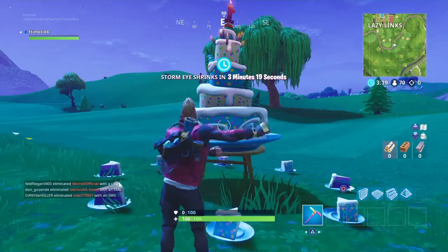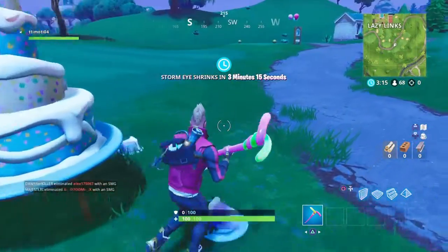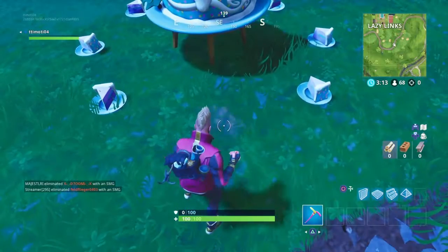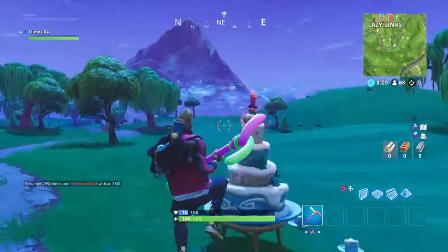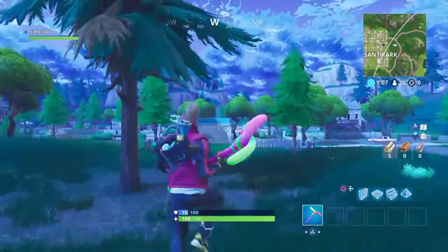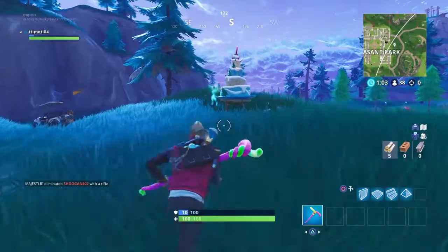You just need to dance at 10 of them — this is the first one and I'm doing the floss. It'll pop up as the first one you completed. There are cakes on the ground you can grab for five shields, which is pretty cool. You can get at least five to ten of them. The second location is right here at Pleasant Park, behind the gas station on the left side.